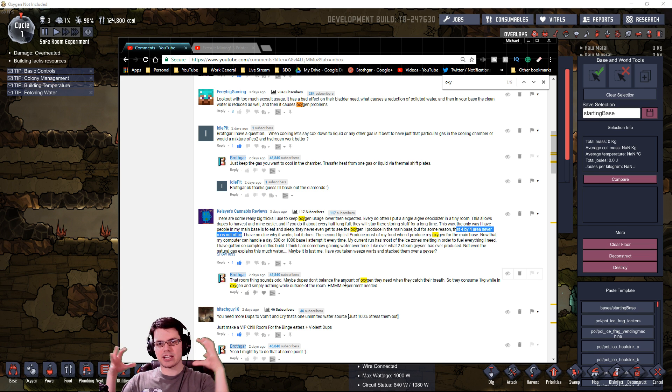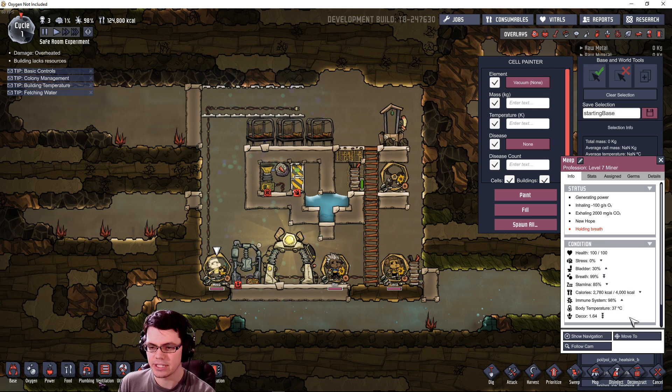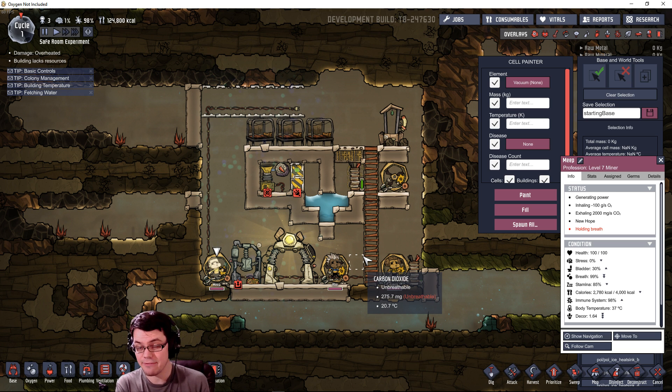When you look at a duplicate you can see that they are inhaling oxygen and exhaling carbon dioxide. Duplicates require oxygen to live, and we can see just how fast that is: negative 100 grams per second of oxygen, and exhaling 2,000 milligrams of carbon dioxide. Right now that duplicate is holding their breath - Meep, Abe, and Lyria are all holding their breath, which means they're not consuming oxygen. The question is: if you put duplicates into an area with oxygen to catch their breath, does the inhalation rate increase or stay the same?